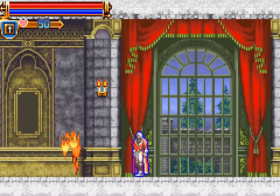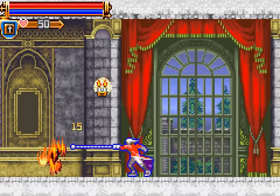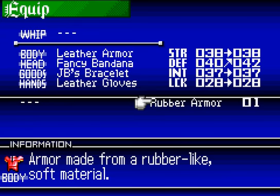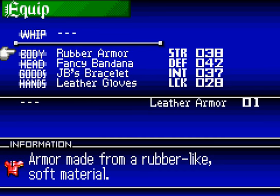Now I need to cut back to where we were before. Stupid zombies. Lucky me — a skeleton warrior happened to drop one of these. Armor made from a rubber-like soft material. Two extra defense. Sweet, great.